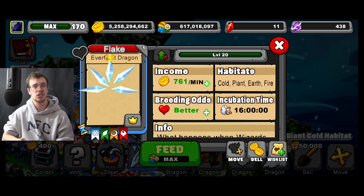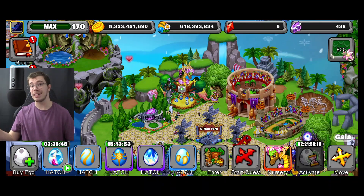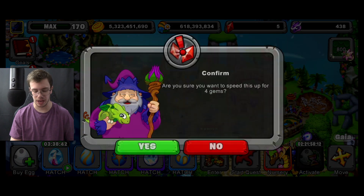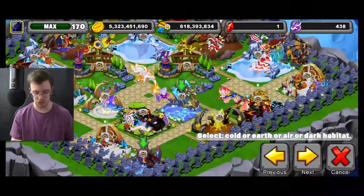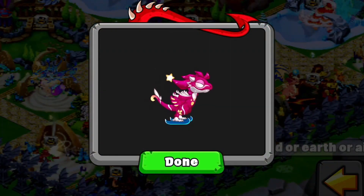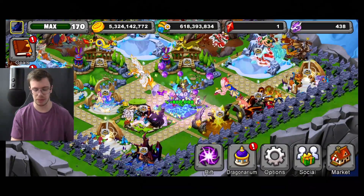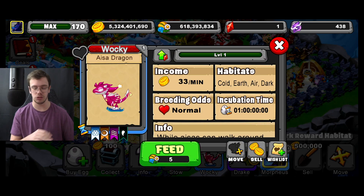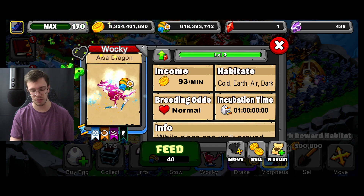Now we'll hatch the newest Dragon that just came out. I came back a day later to hatch the other Dragon because I ran out of gems and couldn't speed it up. Finally we're hatching the new Dragon. Of course they ask if you want to speed up with four gems — yes, absolutely. Here's the Dragon egg and here's the Dragon itself, which honestly it's kind of just a Dragon on ice skates. There isn't anything really too fancy to it. We'll max this out and take it to a gold boosted island.